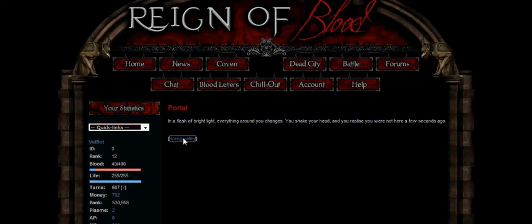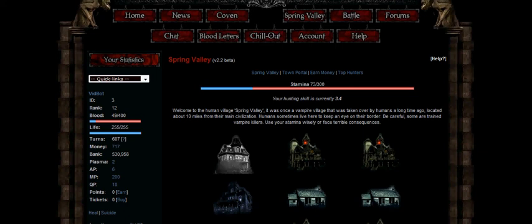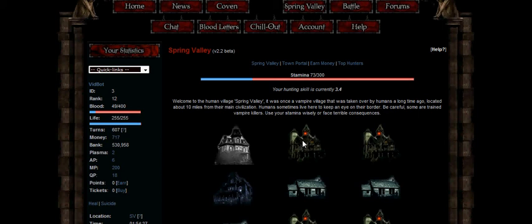Once arriving, you will notice you have a Stamina Bar and also a bunch of icons of houses. In order to enter one of the houses where the humans are to drain blood, you need to have Stamina in your Stamina Bar. To fill the Stamina Bar you need to simply stay logged in on this page.